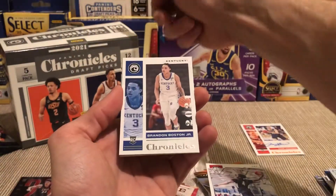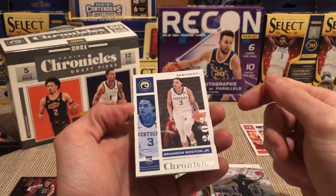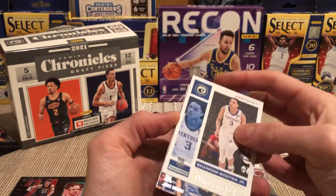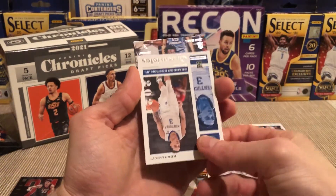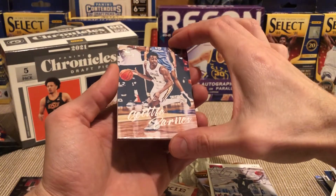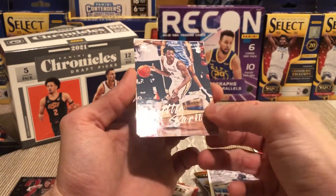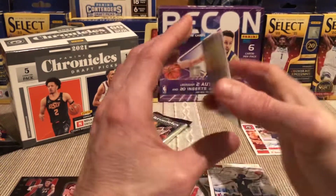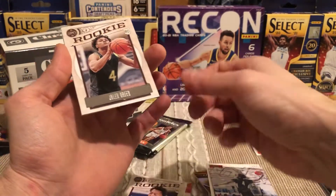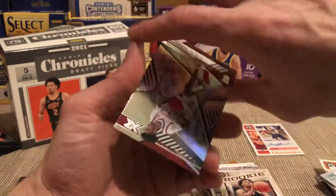I opened up some Draft Pick Contenders — I need to upload that video. You get six autos out of that hobby box and I swear to god, I'll upload it so you guys can laugh at me. Scotty Barnes again! Kind of got a print line right up here — it's the thinnest print line I've ever seen, so good job Panini, you hid your print line well. Jalen Green — there's a bunch of print lines on this one.